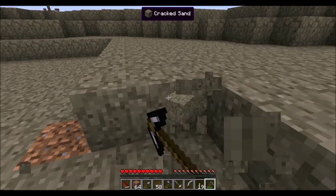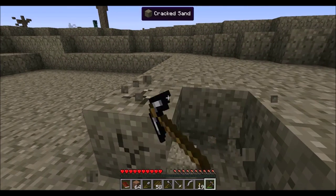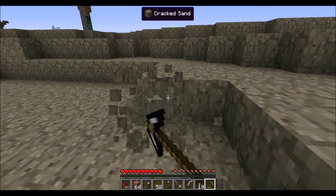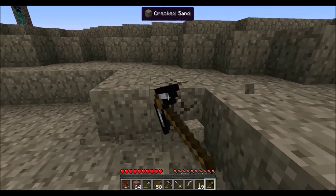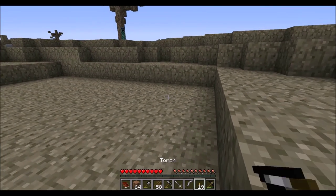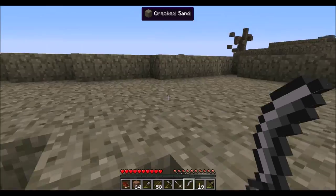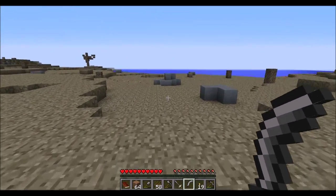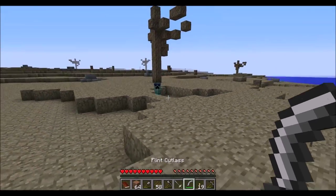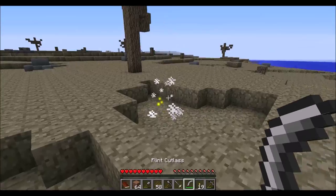We'll take this short bit out right here and see how we're going. There is a creeper — the teleporting creeper. I hate teleporting creepers. He's going to see us, so let's get ready to go ahead and take care of him because he's too close to the base. Get over here, and you take care of them like regular creepers, guys.